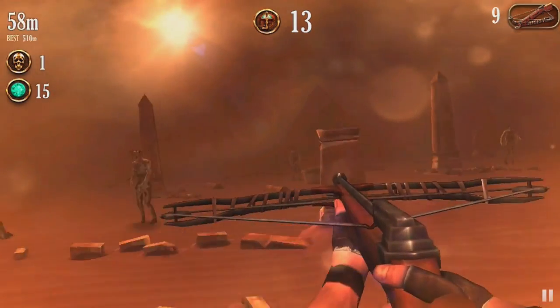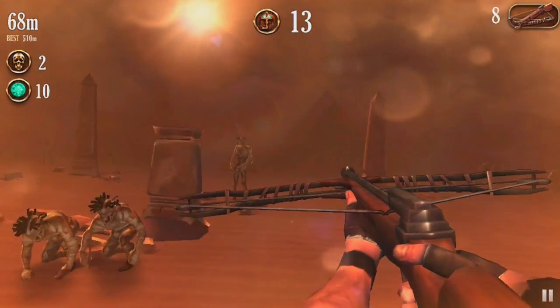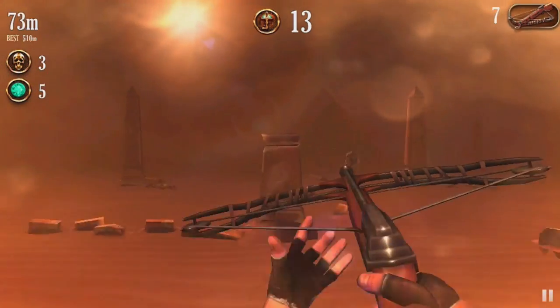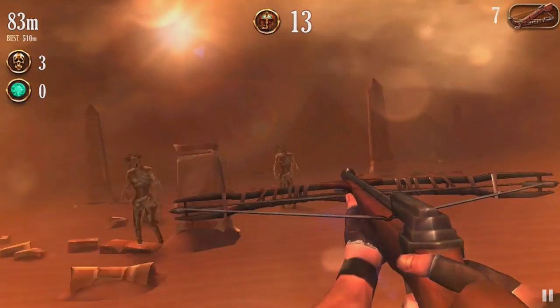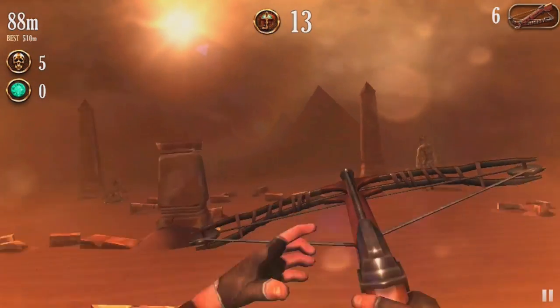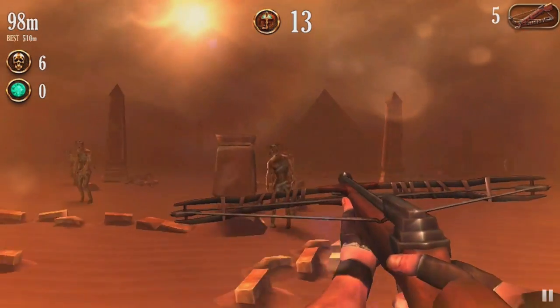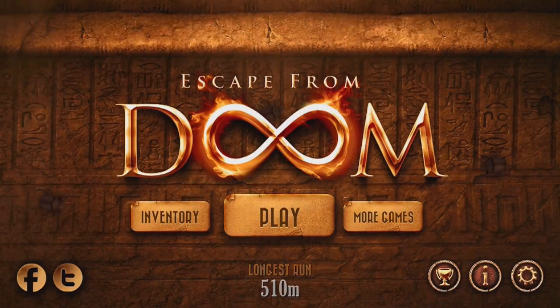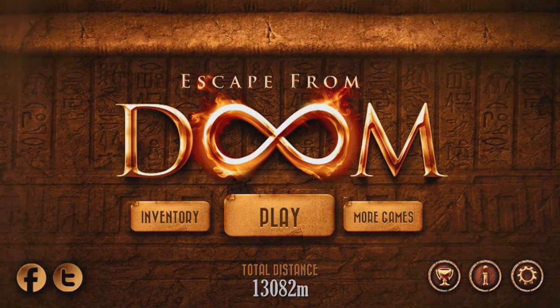Overall, Escape from Doom is a reasonably fun title. The fairness of the IAP system and lack of ads sets it apart from other titles. It could use a little bit of work, but as far as endless runners go, it's pretty damn good. I've already put about four hours into the game and I still feel like I've got a lot of things to unlock. The Universal app is available right now for $1.99 from the App Store. Thank you for joining me for today's review — be sure to subscribe to stay up to date on the latest mobile games.